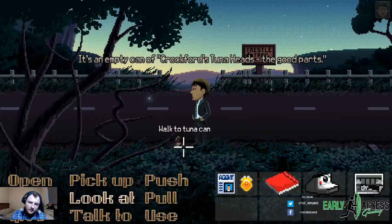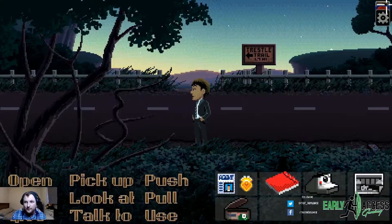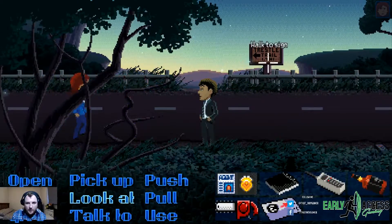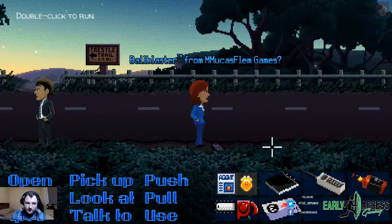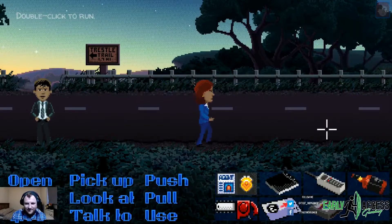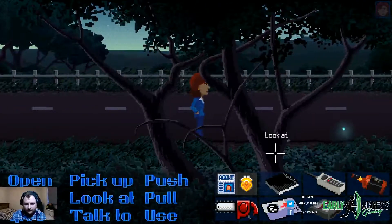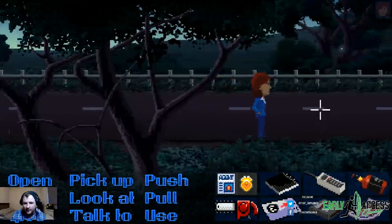It's an empty can of Crockford's tuna heads — the good parts. In these games you just pick up everything, if it's not nailed down you can just pick up everything. Walk to more highway — ooh, an Atari cartridge! Ball Blaster from Mucus Phlegm Games — never heard of it. I've got a feeling there's going to be a lot of red herrings in this game. It's a circus flyer with a crazy looking clown on it. I cannot wait to meet the clown. A lot of this is just red herring stuff, clearly.